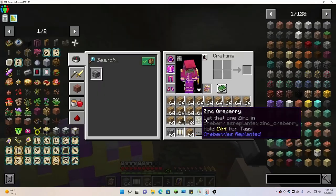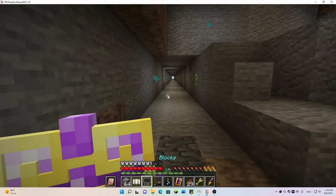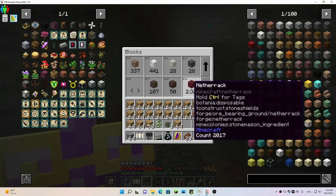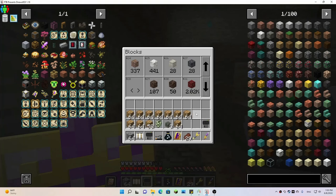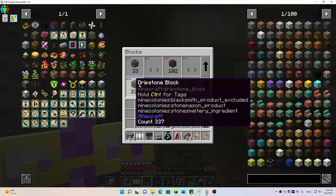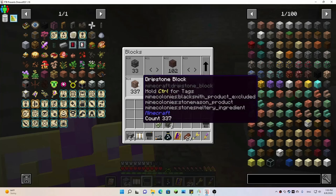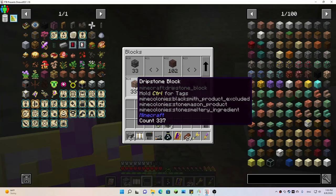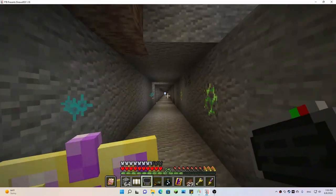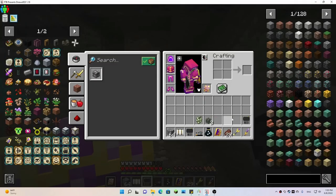I'll definitely come back down here and visit that again. I need to place these in here — I got a couple of slots left. I also got some dripstone block; there is some dripstone in there too. I figured I could go ahead and get that because if I need to I can turn that into clay. Let's get back up to the surface.